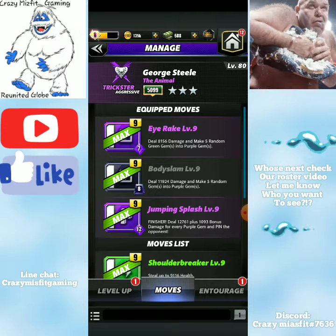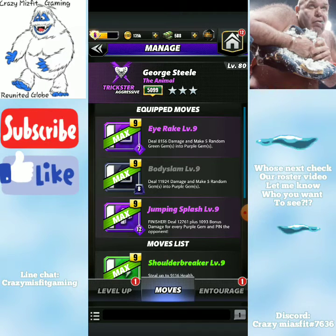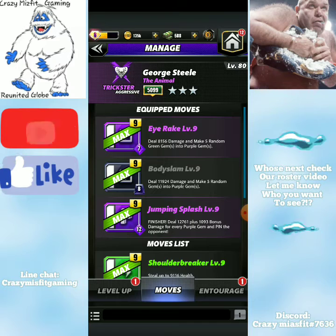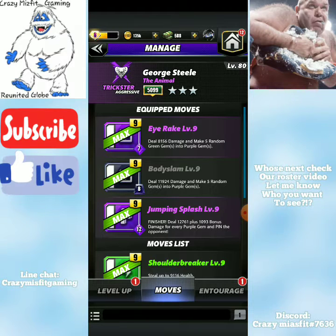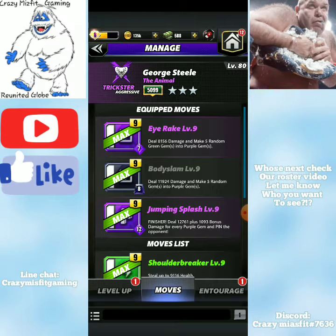His Eye Rake is level 9 — deals 8,146 damage, makes five random green gems and purple gems. The purple 7-charge move Body Slam deals 11,924 damage and makes five random green gems into purple gems. Then Jump and Splash is a purple 12-charge move.